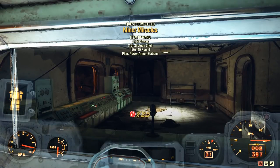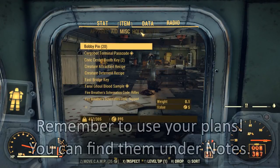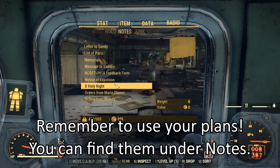Now you are able to build your Excavator Power Armor, and you're able to build the Power Armor Crafting Stations back at your camp.